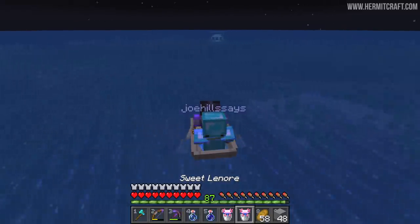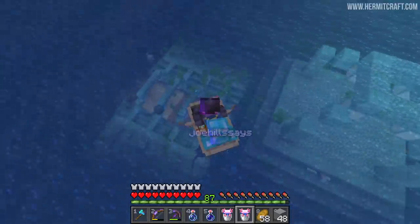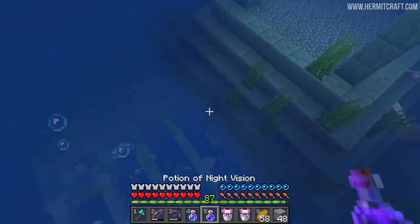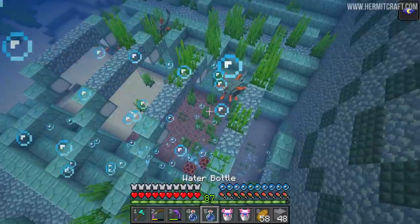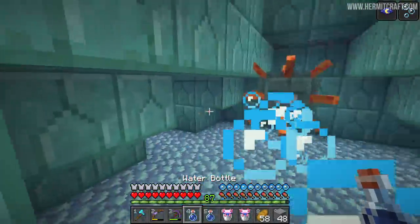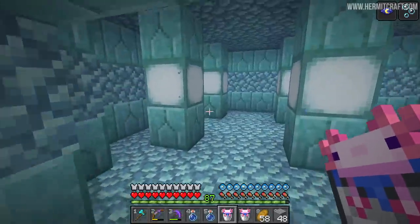Me and Joe debated how we were going to raid this ocean monument. Rather than use TNT and cheese the killing of the Elder Guardians, we decided we'd do it the intended way — go in the front door and bring with us an army of axolotls. The fastest way out is this bubble column right here. We came prepared with night vision and water breathing potions. I should have drunk that potion of night vision first because I came straight into the trouble. In we go!